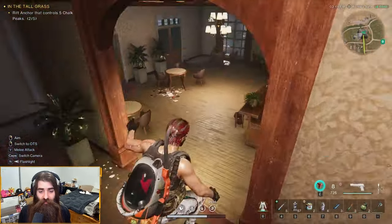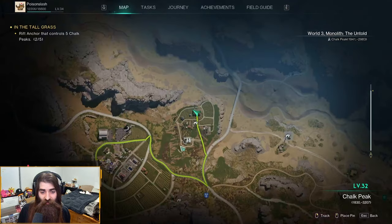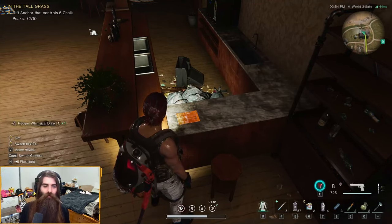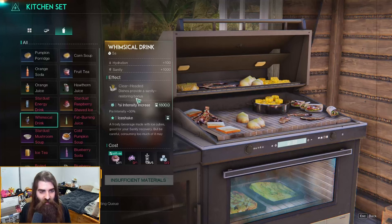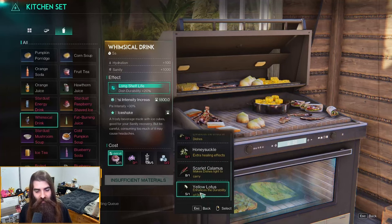There's nothing in this building right... oh wait, here it is. So east of the evergreen vineyard in the brewery estate right here, you're gonna find yourself a canning recipe on the bench. We got a whimsical drink — and boom, whimsical drink! It's a legendary beverage that gives you hydration of plus 100, a sanity boost of plus 1000, and the effect 'clear headed.' It provides a sanity restoring bonus with sigh intensity plus 30 for 30 minutes, and depending on which thing you use, you can change up your effect. Pretty insane beverage.